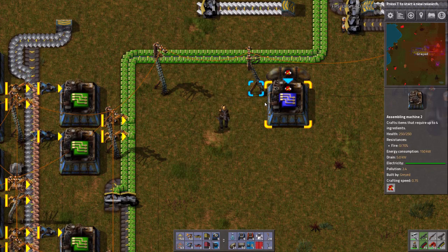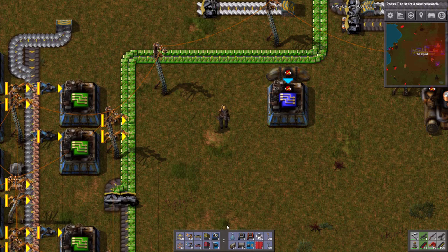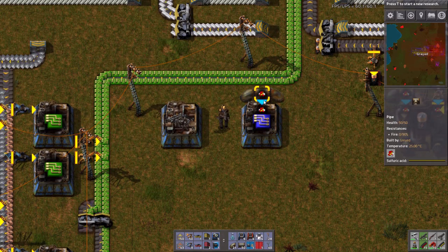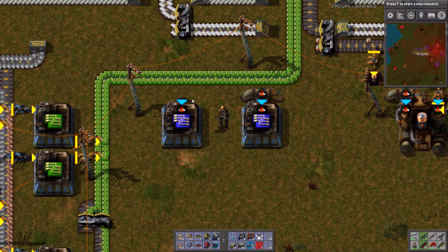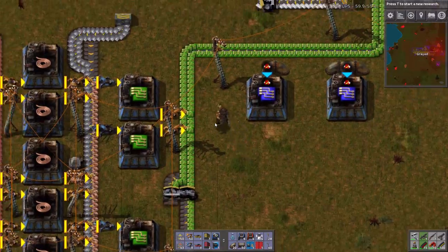This is fine, I can make this work. Because I want to grab the power, get rid of the power, and let's place the power on the north side there. This is going to be three over, like so. I need green circuits, red circuits, sulfuric acid. Sulfuric acid is taken care of. Green circuits are right here. And the red circuits — where can I pull those over from?